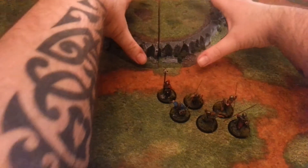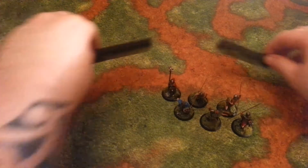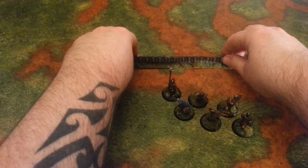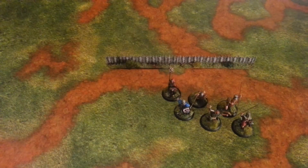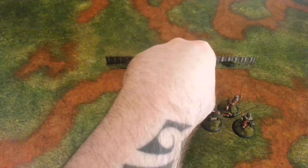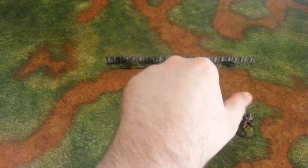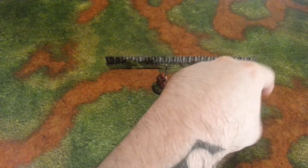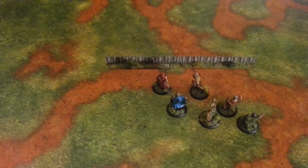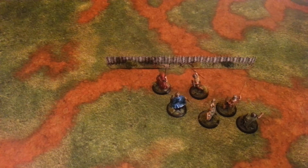If I now move the hill out of the way and replace it with an obstacle, such as a wall or a fence — when it comes to moving, when these activate, they would need to reduce their movement by one inch to get over the obstacle. That's because these models are armored. If they were unarmored, they'd be considered nimble enough to move over the terrain without any hindrance.